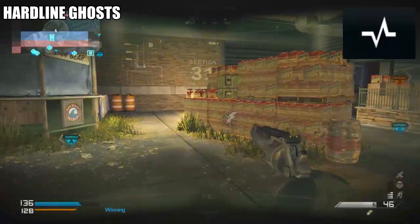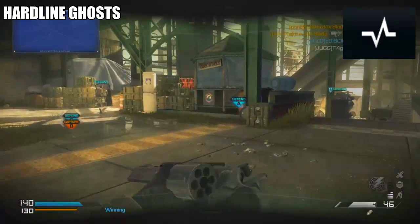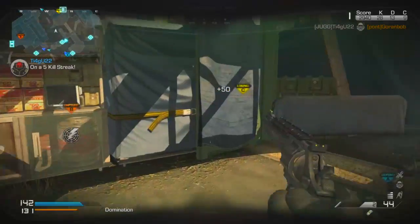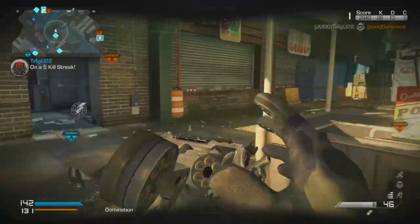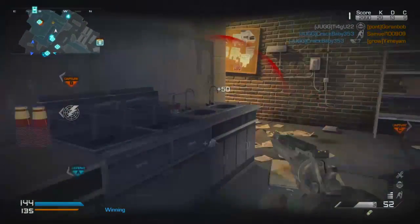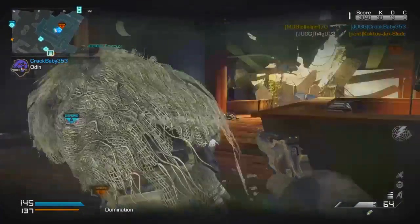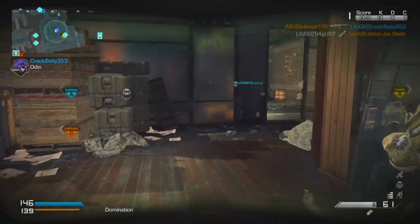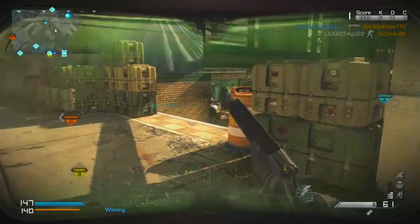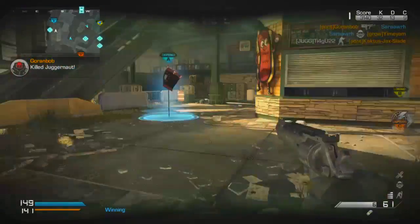At the number eight position we have Hardline from Call of Duty Ghosts. It's a very simple perk — it just allows you to get your killstreaks a little bit faster. I'm choosing Hardline from Ghosts because it serves a great purpose: it allows you to assemble the Juggernaut Army faster. The Juggernaut Army is definitely only made by beasts, and it's very important to get your Juggernauts as fast as possible, whether you're going solo or with teammates. By using Hardline, you will be able to get your jugs way, way faster.